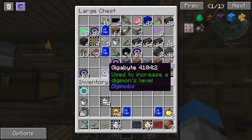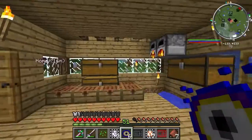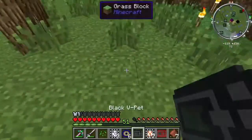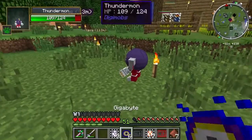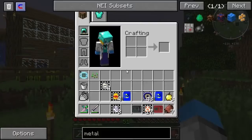Level 33 is the level that he digivolves into Mamemon or Metal Memer. So we're going to throw them down outside real quick, click them here, and let's just throw some gigabytes on them. Nice — got them up to level 25 already. Cool. Let's just give you all of these. Let's check: 30, 32, 33.